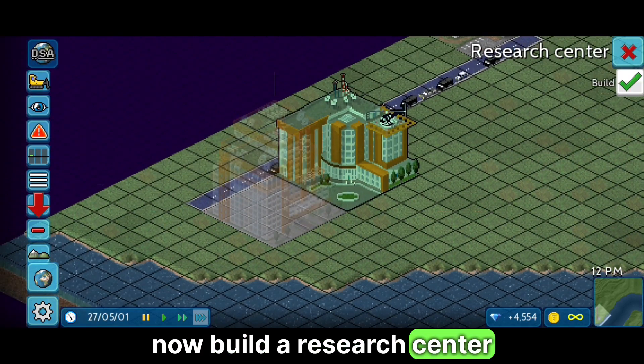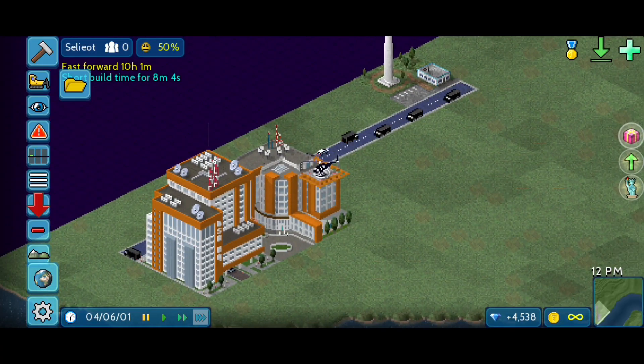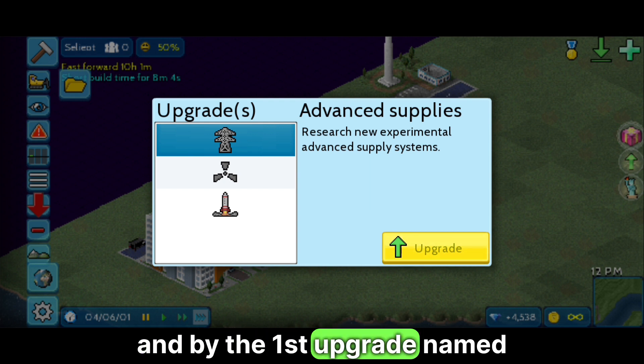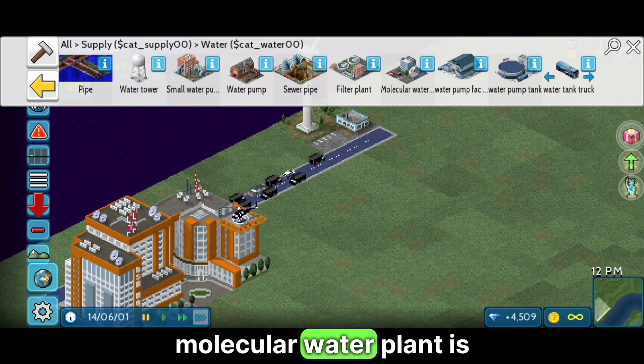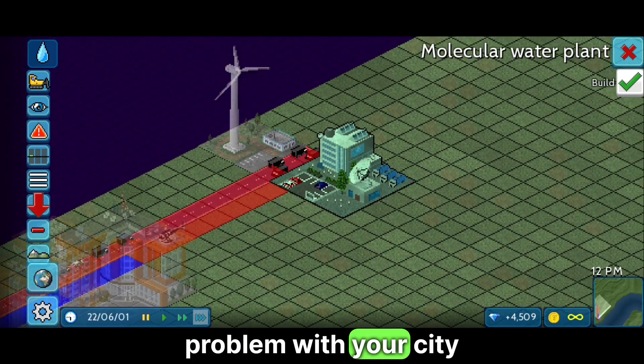Now build a research center near this headquarter and buy the first upgrade named advanced supplies. Now you will find the molecular water plant is unlocked and you are never going to have any water problem with your city.